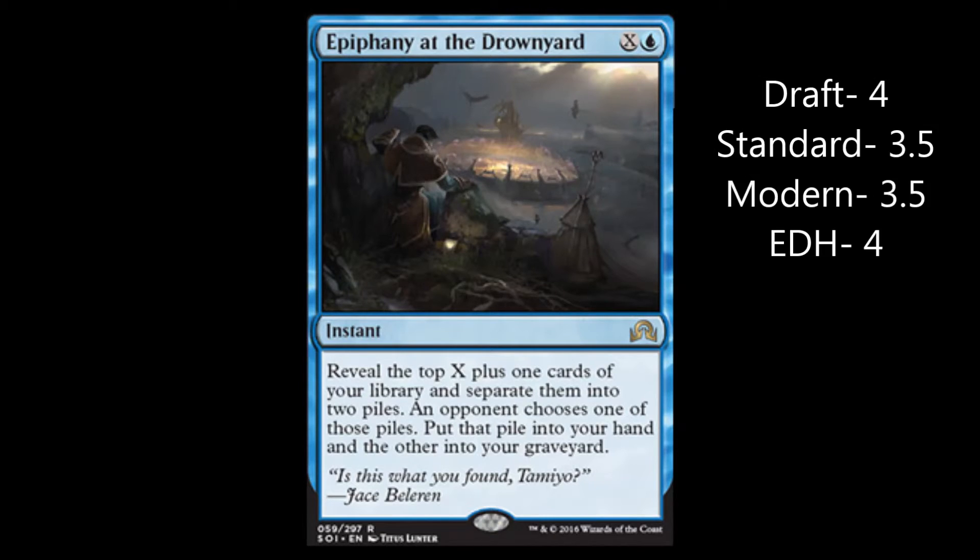For Draft, it's a four, because in Draft if you get three, four, five cards you're going to find something you can really use. And even if you don't get the one you really wanted, you can still find something useful — a lot more stuff is valid in that format. Standard, a 3.5, because you can build the deck to manipulate it, and you have a better chance of getting the cards you need.